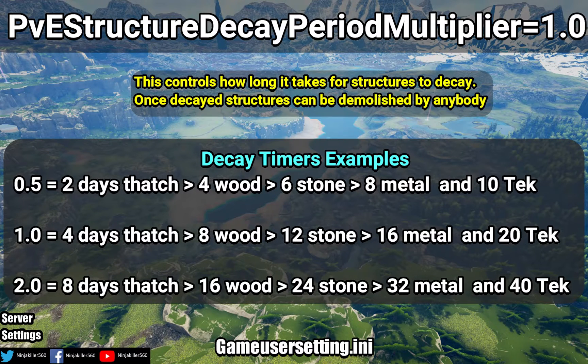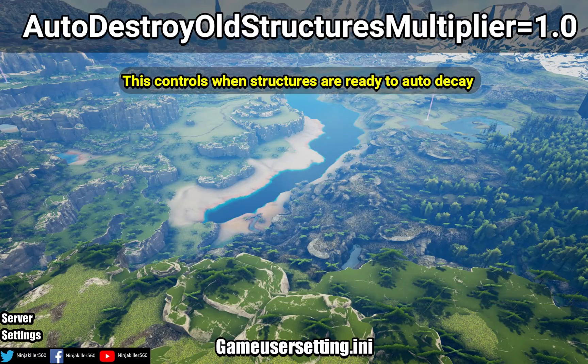On screen are examples showing the 0.5, 1, and 2 multipliers, illustrating how long structures have before they are ready to be demolished. Keep in mind that the timer will be reset if the player or tribe logs back on, and you cannot make all structures have the same decay timer — they all have different timers.